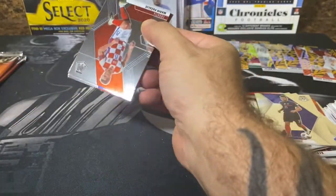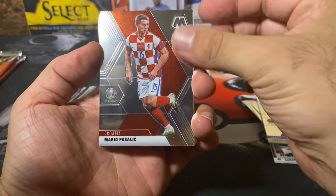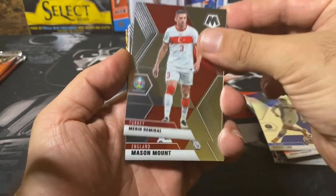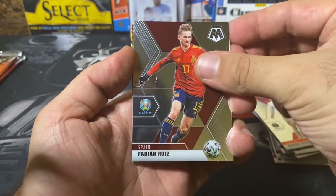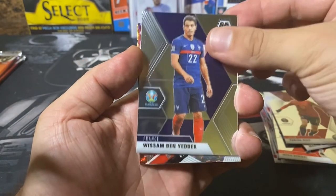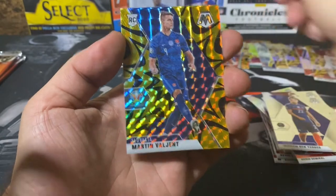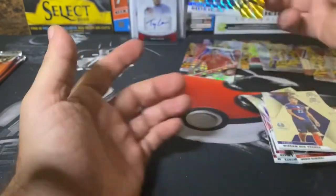We've got three packs left. Pack eight: Pasalik, Robin Laud out of Finland, Mary Dimmerl, Mason Mount, Fabian Ruiz, Wassam Ben Yetter. Our next Will to Win is Connor Roberts out of Wales. And our next gold is Martin Valgent, rookie card.